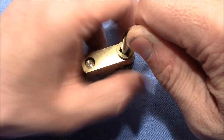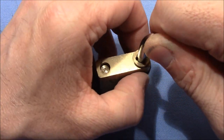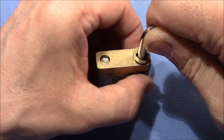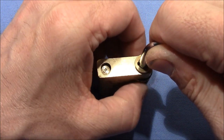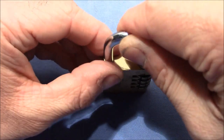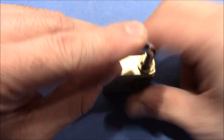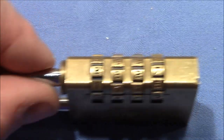Shuffle the wheels to achieve a new random code. Make sure the wheels are at a whole number and not in between. That's okay. Now shuffle the wheels again and we're ready to go for a little decoding session.